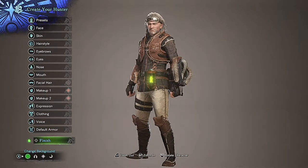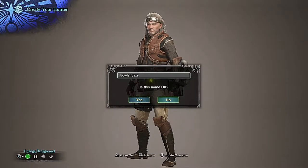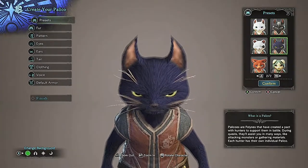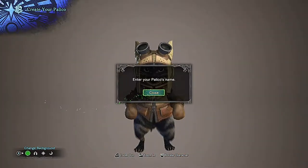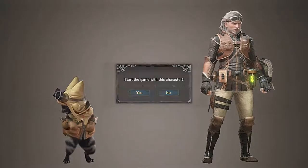Default armor — we'll go ahead and stick with leather, why not. Confirm. Under name, I'll go with my gamertag here: Lowlands. Yes, this name is okay. All right, and now we can do a palico, which is our little kitty companion to help us on our quests. I kinda like this one — actually, this one's pretty cool too. Confirm. Enter palico's name. I'm gonna use a cat that I used to have as a kid: Minky. Yes, that is okay and we are all set to start the game.